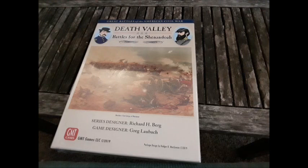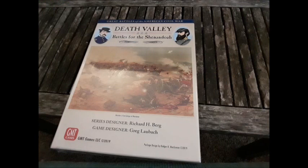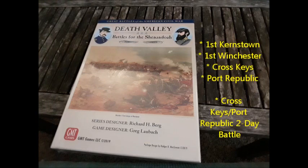This is a set of battles in the Civil War fought in the Shenandoah Valley in two time periods: 1862 and 1864. So in 1864, you have the battles of 2nd Kernstown, 3rd Winchester, Cedar Creek, New Market, and Fishers Hill. And for 1862, which is Thomas J. Stonewall Jackson's most famous campaign, you have 1st Kernstown, 1st Winchester, and then Cross Keys and Port Republic, each played on separate maps, and you can play them together as a Cross Keys/Port Republic mini-campaign game.